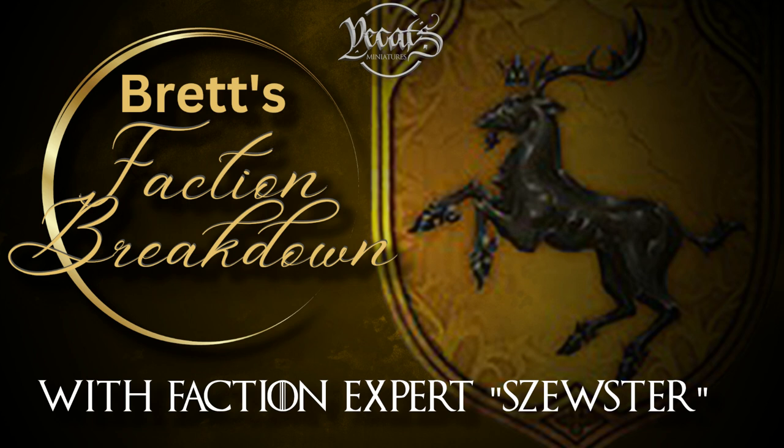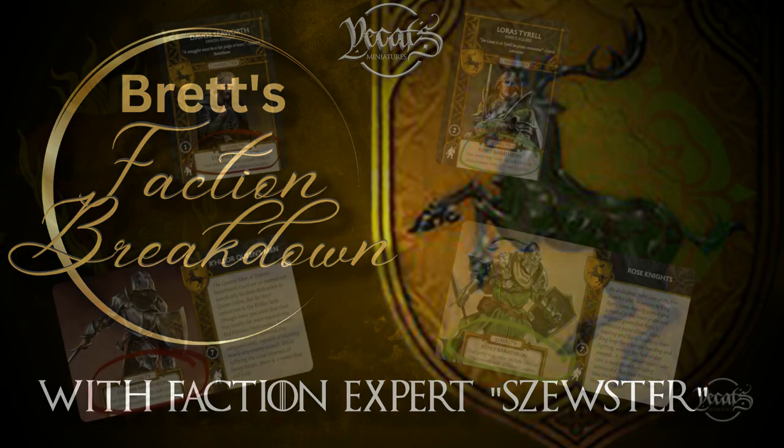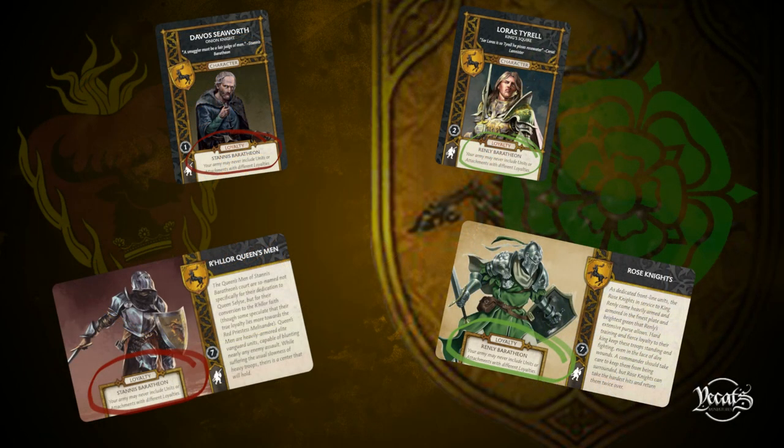Essentially, when we're talking about the Baratheons, it's almost like buying into two armies at once. You've got the Renly side, you've got the Stannis side. There are units, NCUs, commanders, and attachments that are specific to one of those sides. If you have something that is specifically loyalty Renly, you can't have loyalty Stannis, and that goes vice versa. We have almost two factions in one — one is the Stannis side, and the other is the Renly side.